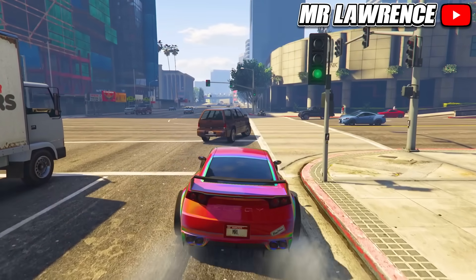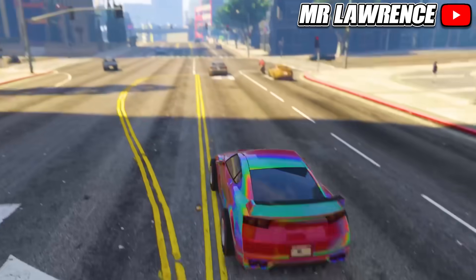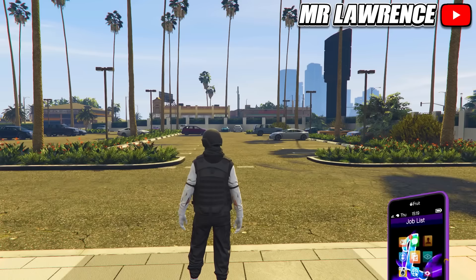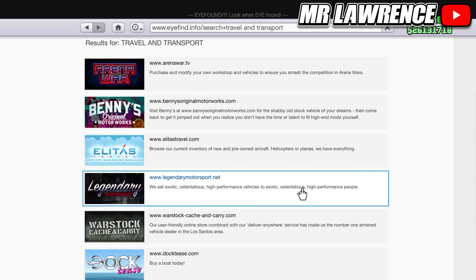Starting with the LG RH8. This has always been one of the best free cars in the game and also one of the best sports cars. It has a decent top speed and it's really nice to drive. You can find this one if you go to the internet on your phone and then to the Legendary Motorsport website or Benny's website.